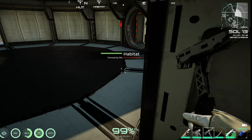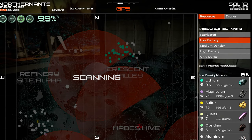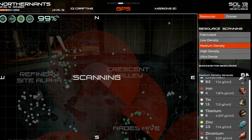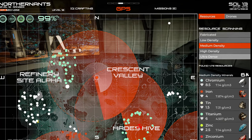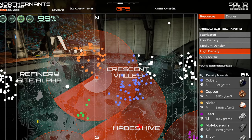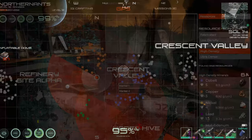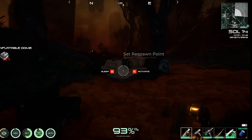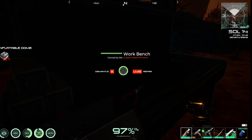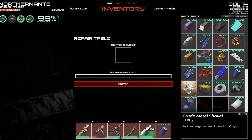Yeah, I need two. Let's see — what's the density of cobalt? Cobalt's going to be okay — cobalt's a high density. Oh, but there's a lot of it. It's not too far away either. Well, we ended up back at the base because I went the wrong direction to go get cobalt. But it's starting to get dark, so I think I'm going to try out the whole sleeping thing.